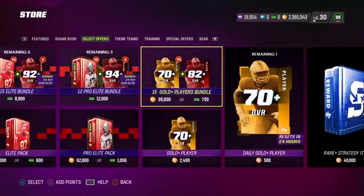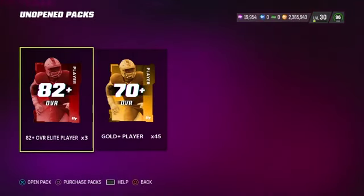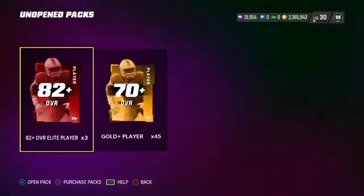When you buy three of those bundles it's going to cost you about 108,000 coins — 36,000 times three. Each bundle costs 36,000 coins and you're going to get 16 cards, so that costs about 2,200 coins per card, and that's all you have to make back on each one.